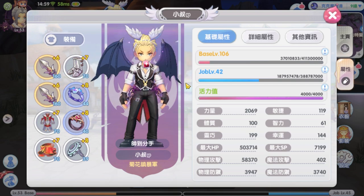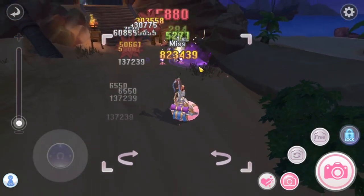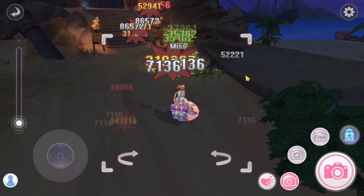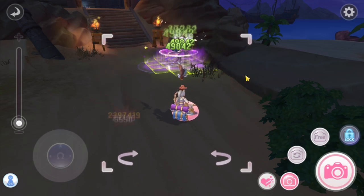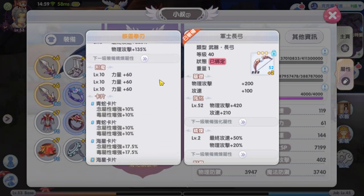He uses 2 blue strength rings and 1 Vespa crit white talisman to have higher crit and land crit damage on the Komodo Island monsters. As you may already know, Komodo Island monsters have higher crit resist compared to lower level monsters. He uses 1 gold Qatar weapon.